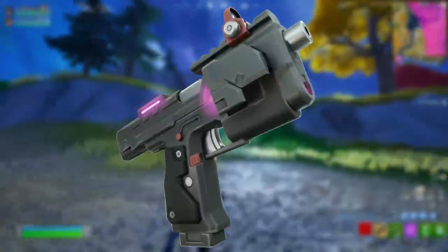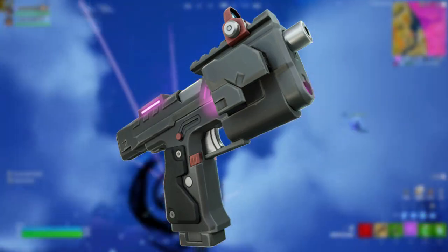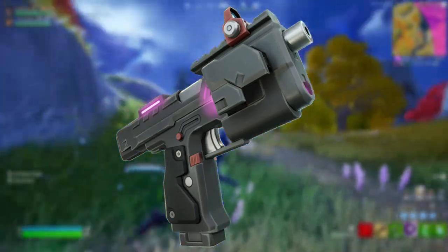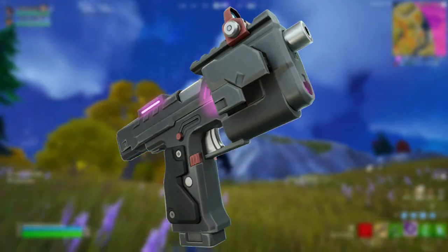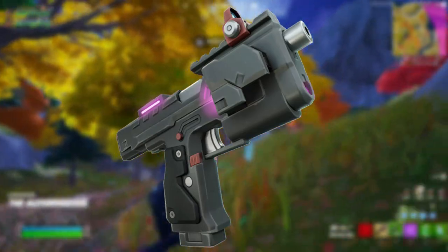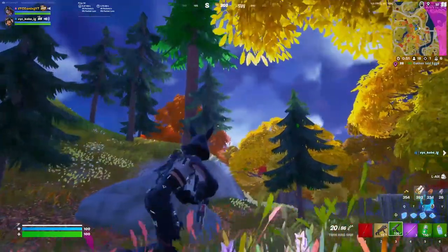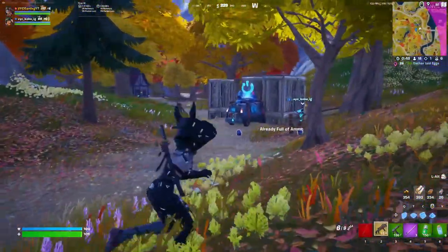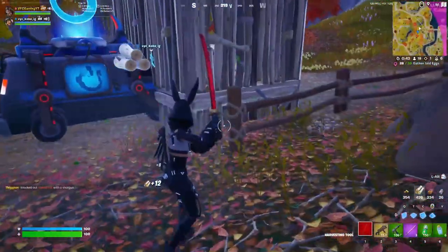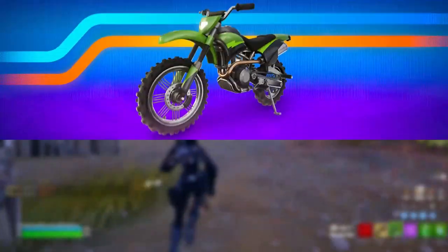We also have a first look at the smart pistol, now known in-game as the lock-on pistol. It's not entirely confirmed to be in game yet, but according to Hypex, it is a specialized pistol that locks onto and tracks a target — especially useful during high-speed pursuits. So if someone is running from you using ODM gear, a car, or a bike, you can use the lock-on pistol to track their movements.